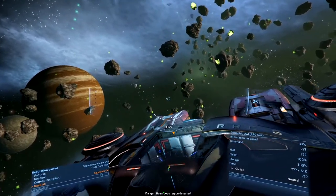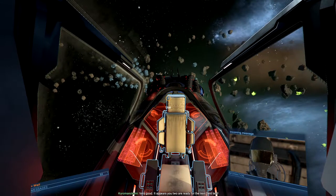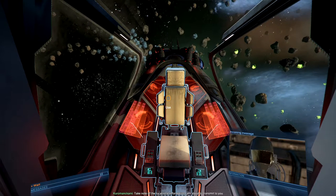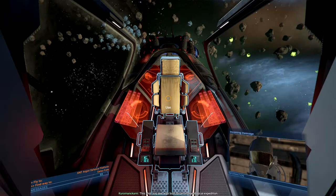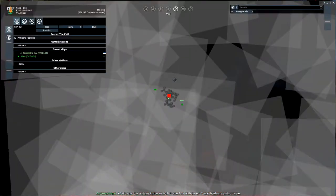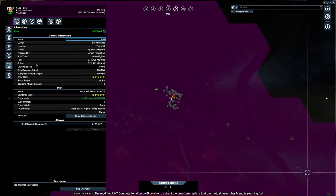Welcome, pilot number three. Pilot number three — that sounds ominous. It appears you two are ready for the next field pest. Take note of the locational information I'm about to transmit to you. This ship was built for an archaeological expedition. It will survive the radiation inside the Taurus wreckage. Additionally, the systems inside are built to interface with the old Terran hardware and software. The modified Mark 7 computational unit will be able to extract the terraforming data that our mutual researcher friend is yearning for.